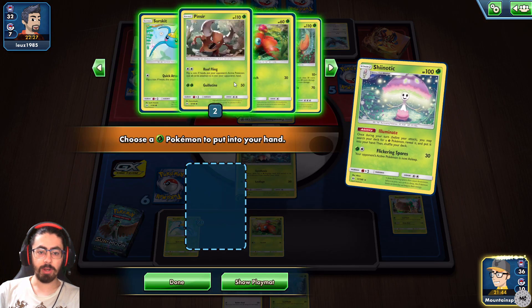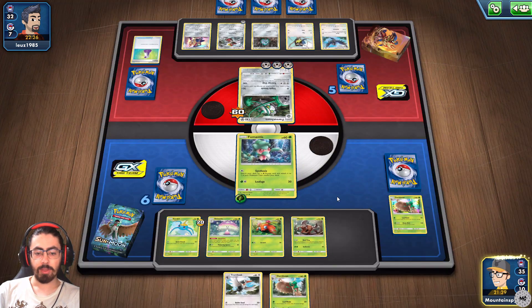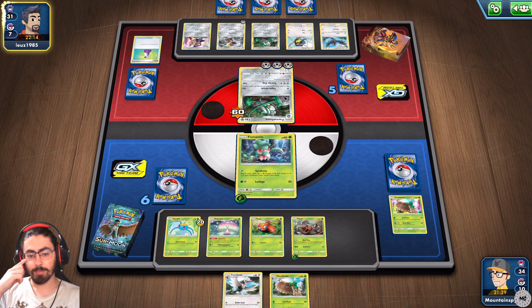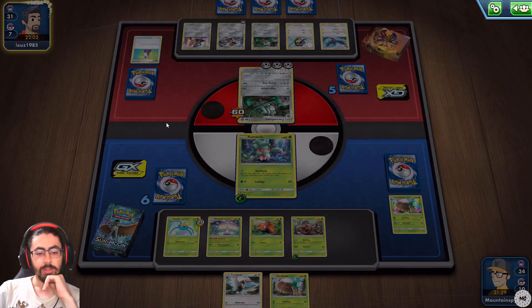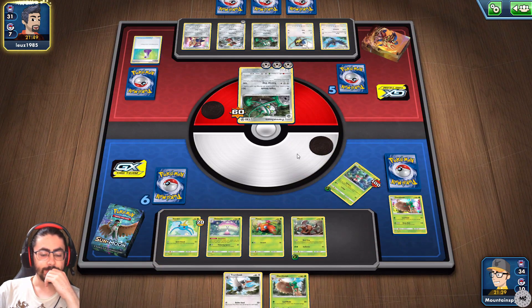I needed that one turn earlier - I desperately needed that one turn earlier. This is actually probably game. They should keep those energies - if they keep those energies I'm in serious trouble. And they should keep the energies. I don't think I can get through this wall, reducing my damage by 30. There's just absolutely no way. Let's bring out the Parasect. Actually, I'm going to bring out Pinsir and hope against hope that I draw an energy on the next turn, to try and fling this back to my opponent's hand and try to come back in the energy game.